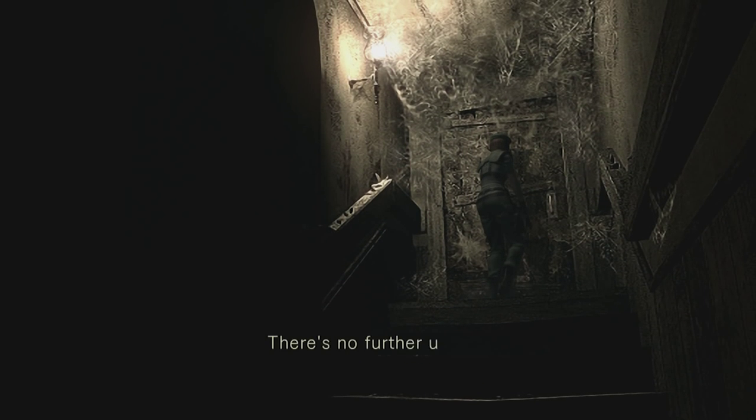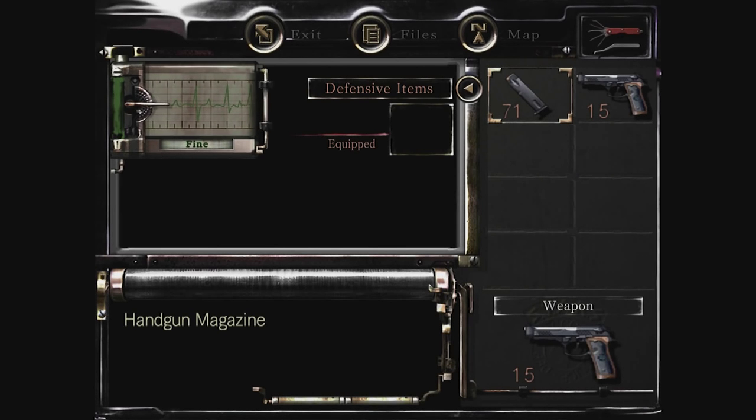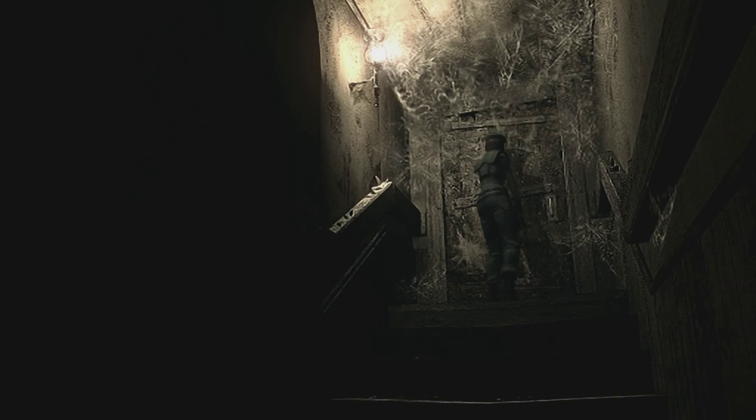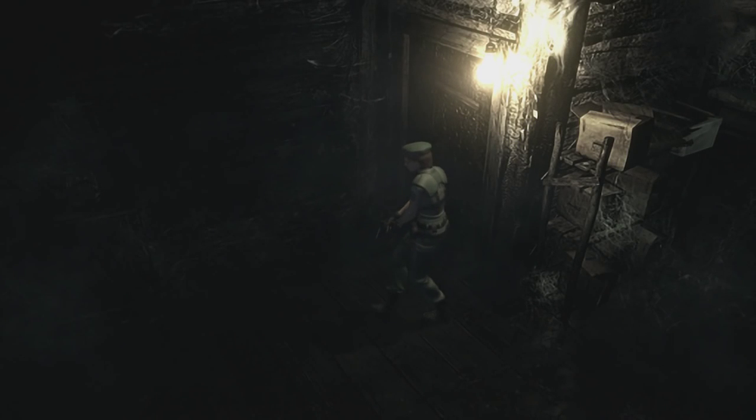We use the mansion key. Okay, there's no further use for this key. Which key was that? When we discard it, we'll see. Oh, we don't have any keys. So that key we just got — that new one — must have only been used for this one door. So let's go inside here. It's a different door to any other — it's a bit old, spooky.